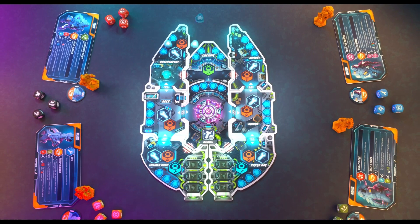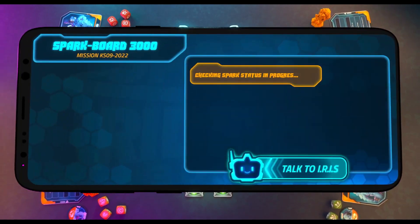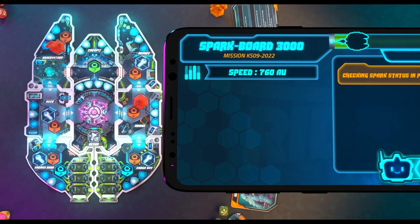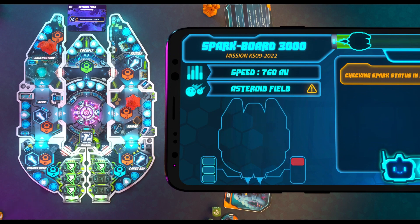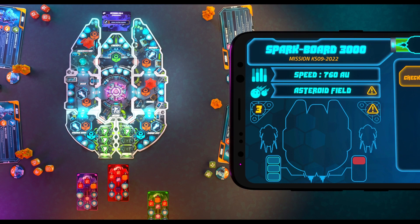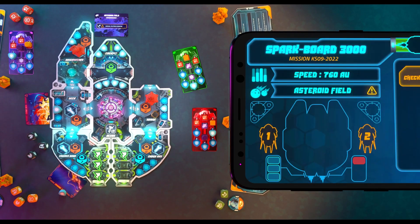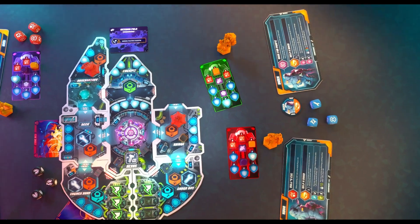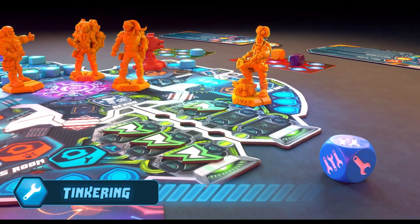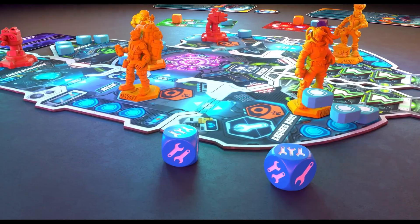At the start of the mission, Iris informs you of the level of armor of each room and the offensive equipment of the Spark. Its interface shows in real time the distance to be covered, the speed of the ship, the current environment, and the power level of the two thrusters. Each turn, it shows you the number of enemy ships approaching with their characteristics, the movements of the enemies, and the shots to defend. When rooms are hit or destroyed, the interface is updated. The repair action allows you to improve the state of the Spark's thrusters, repair the damaged rooms, and reinforce their armor.